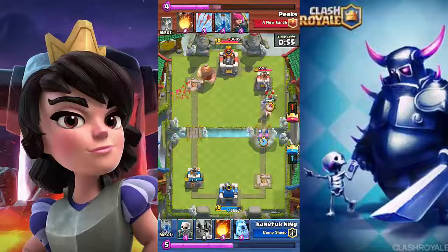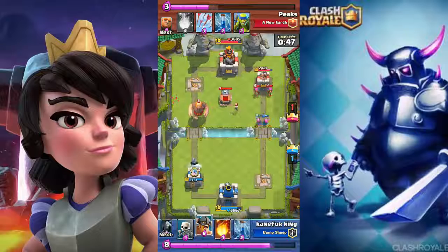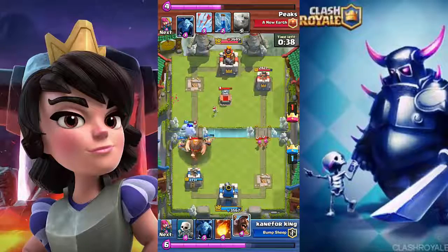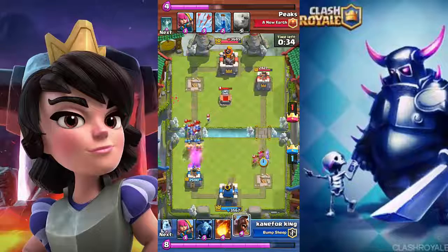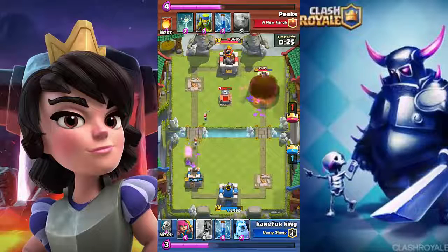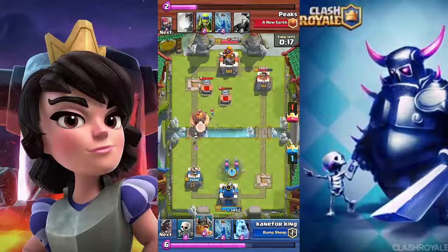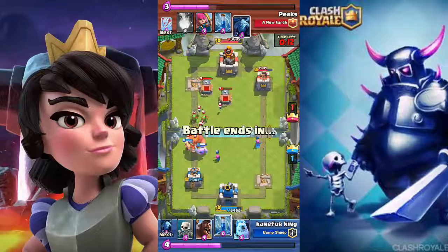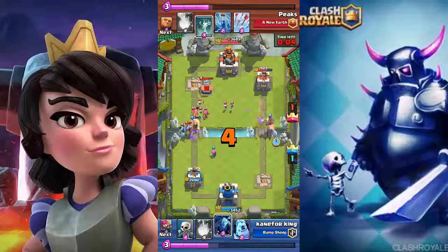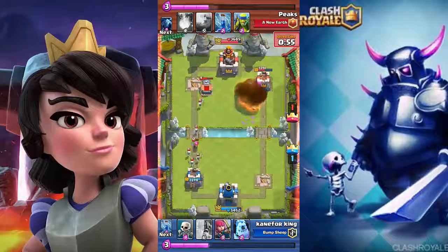Things get a little messy. I put down my hog and he doesn't play his tombstone, so the hog gets some good damage. I zap, he fireballs, and the giant gets one swing before my elite barbarians go down. I put down my hog and minions, but he has arrows and they prevent me from dealing good damage. The minions could have taken down the tower, but I put down my elite barbarians instead and zapped his support cards.